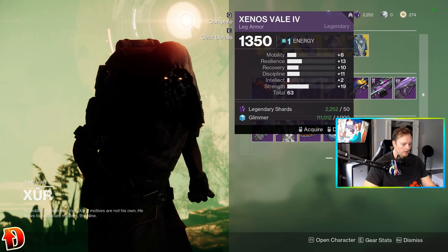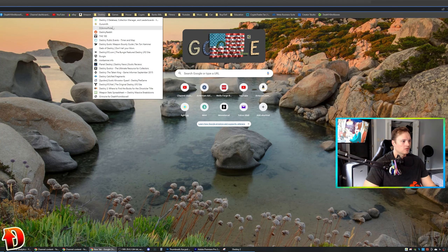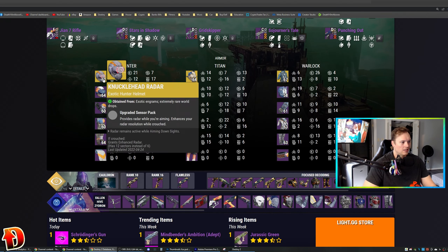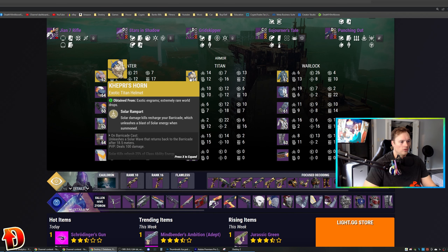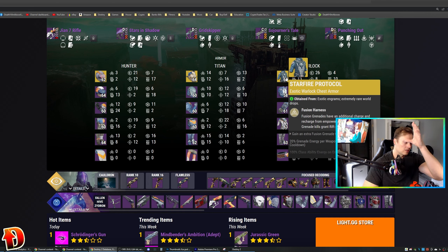The armor down here — let me just show you on Light.gg what it says. Here are the armors and the stats. It looks like the Knucklehead Radar has a 62. Capri's Horn has a 64. Starfire Protocol has a 67 — that looks real good on the Starfire Protocol. I like the high resilience. I'd pick that Starfire Protocol up.